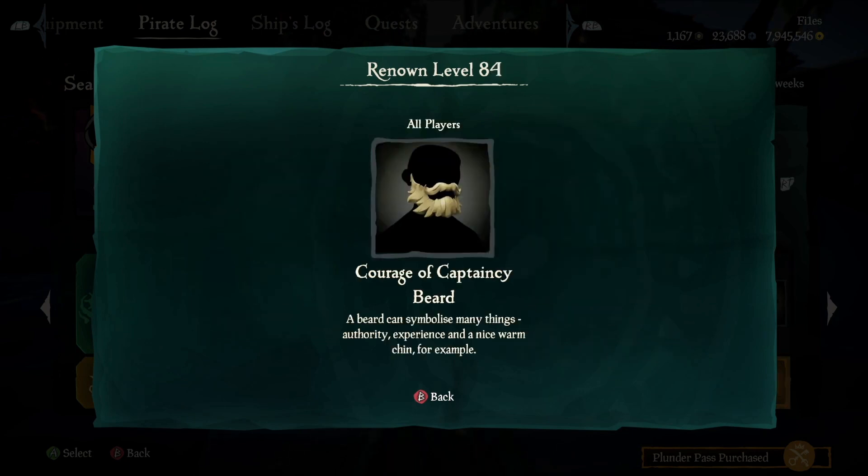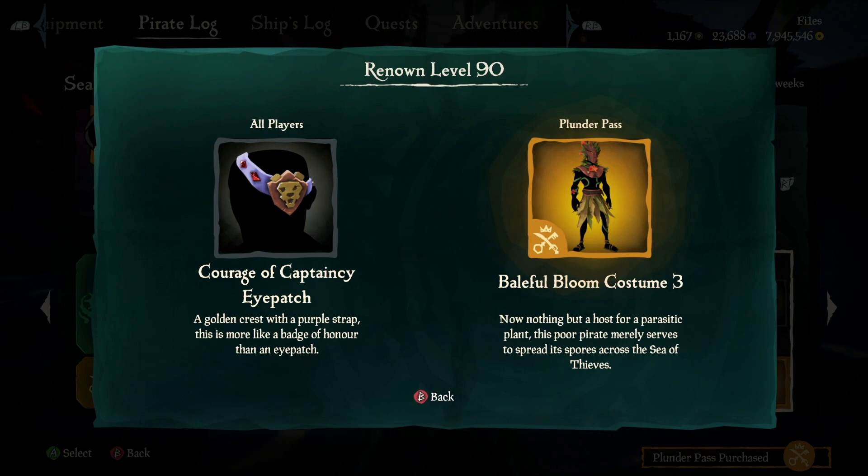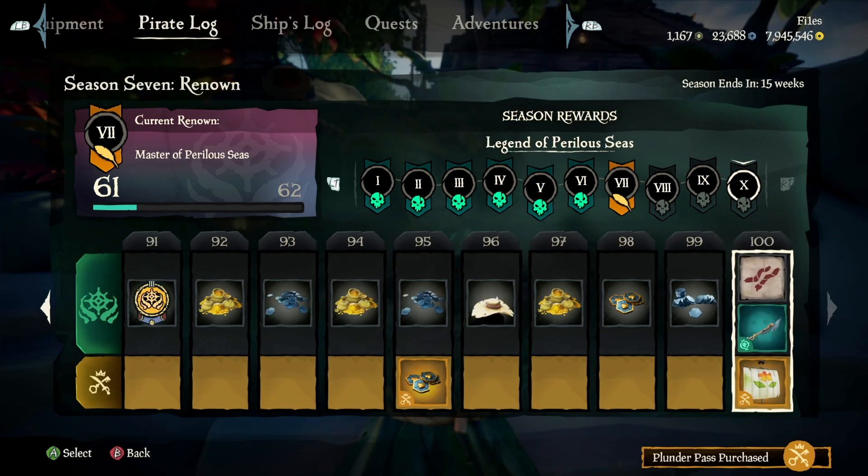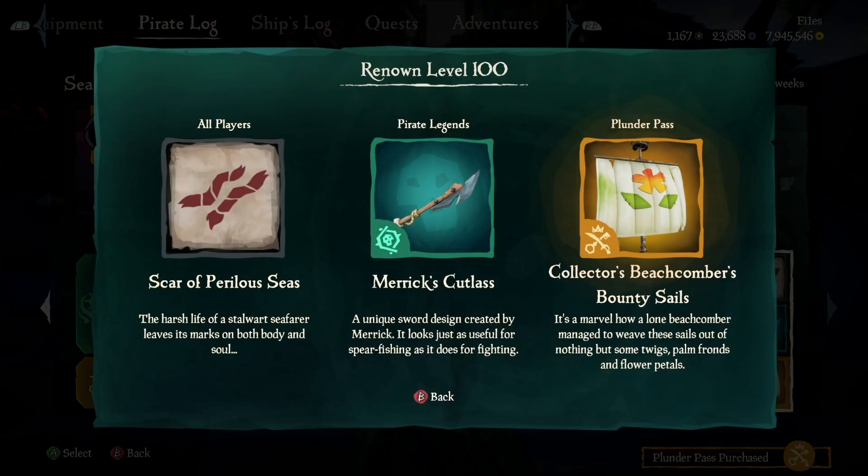Level 84, another pretty cool item is the courage of captaincy beard. Level 90 the captaincy eye patch and the level 3 costume for the Baleful Bloom. This whole outfit gives off a really cool Moana vibe and I'm so digging it. As for level 100, it is Merrick's cut list for the pirate legends as well as a scar that you will receive for all players, followed by the collector's bounty sails.